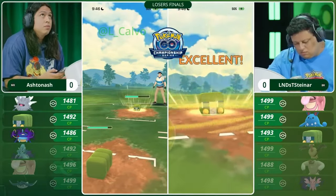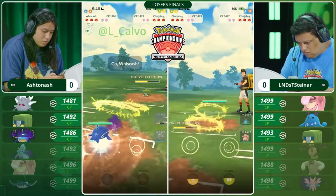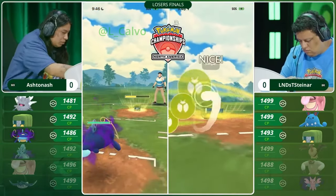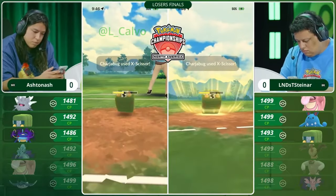Let's take a look — we see the Chargerbug, we see the Annihilape and the Whiscash in the back. We see Ashton Ash reaching for the Whiscash now that the Chargerbug is a little softened up, but Alan Diaz Steiner is going to actually return some fire, throwing an X-Scissor into the Shadow Whiscash.